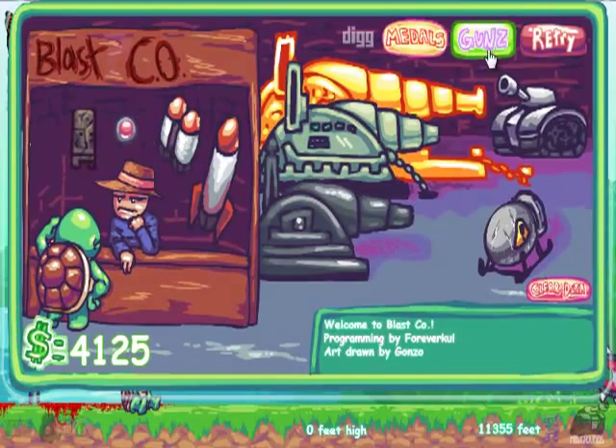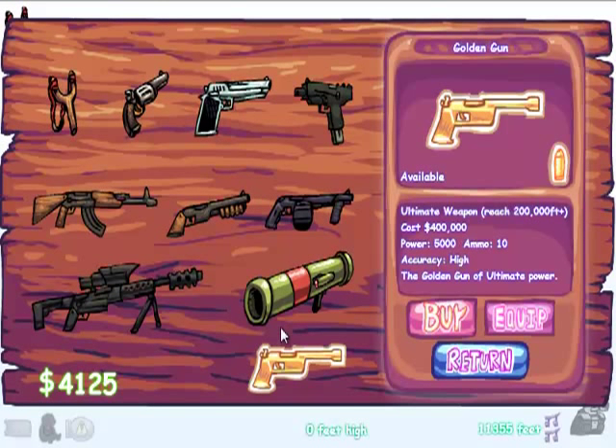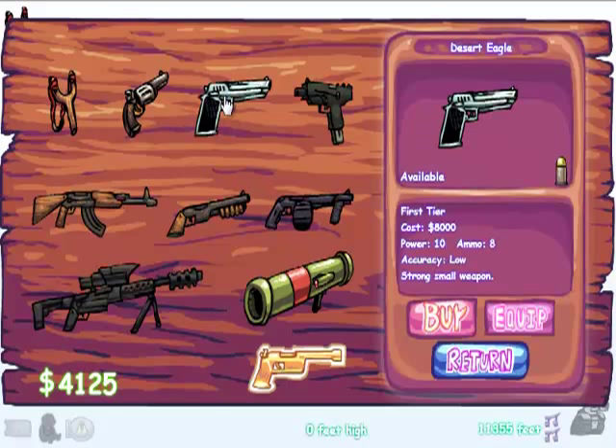Can I buy a gun yet? I can't. Hooray. Wow, that is expensive. Oh, you have to reach a certain distance to unlock certain tiers, I guess. That one is not that much more expensive than the last one.